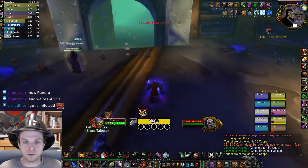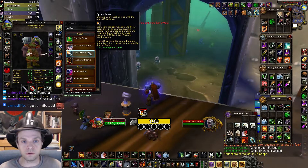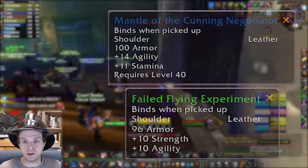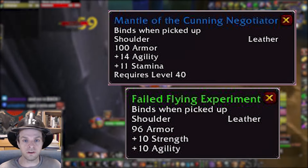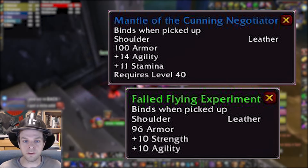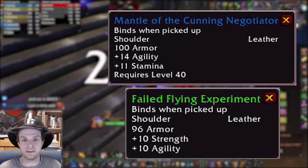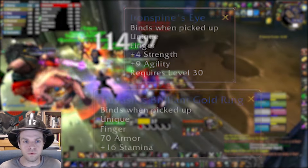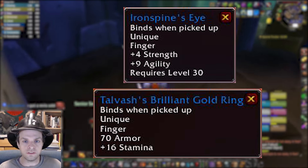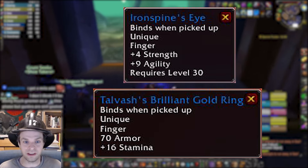Another way you can turn the dial of defense versus offense is with gear. Most of your gear will be identical to a rogue's DPS best-in-slot list, but there are a few good swaps. An item like Mantle of the Cunning Negotiator is an easy pick for a tank since it's a very small DPS loss compared to the DPS BIS item Failed Flying Experiment, but the Cunning Negotiator shoulders net you a whopping 11 Stamina. A more severe exchange would be to swap out a ring like Mark of Kern or Iron Spine's Eye with strong offensive stats for a purely defensive one like Talvash's Brilliant Gold Ring with 16 Stamina.